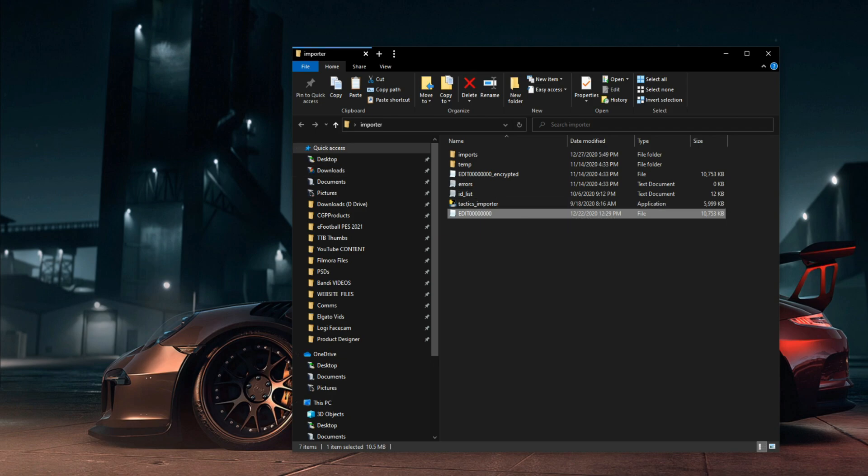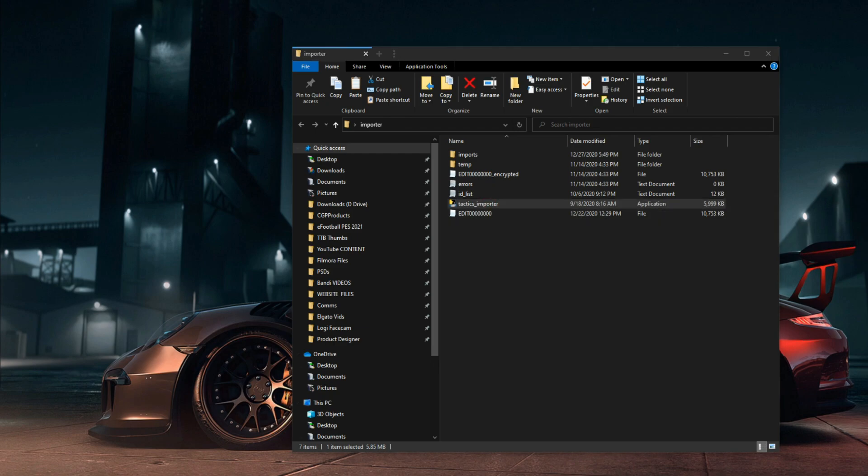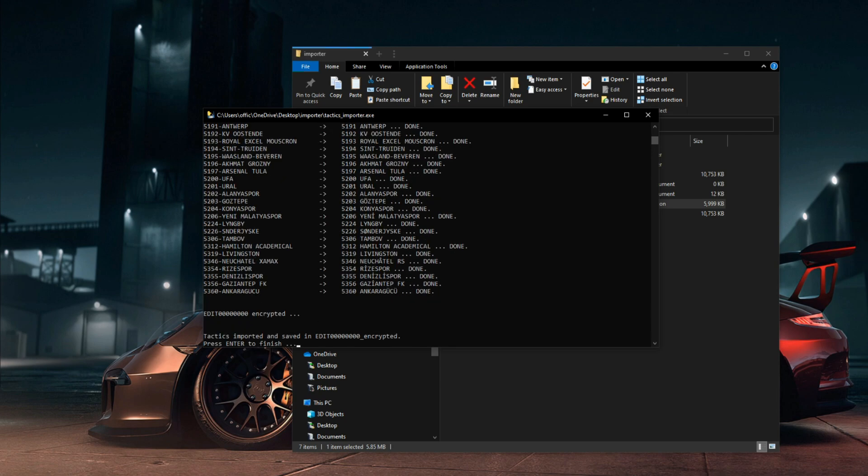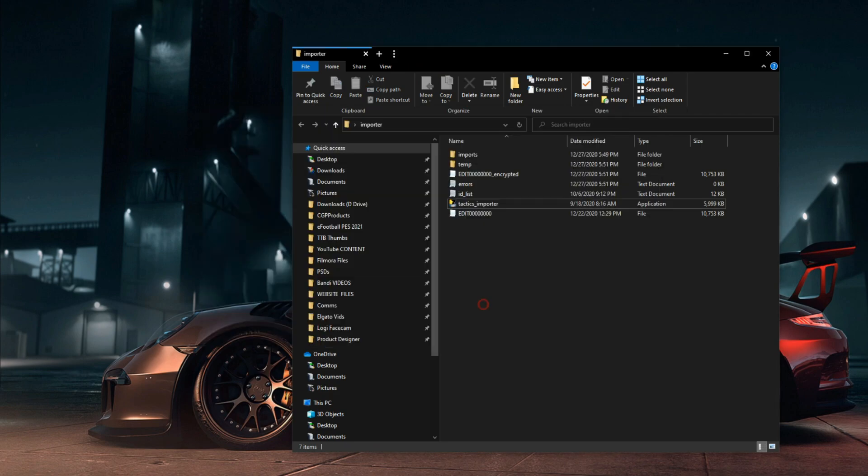Then we're going to click on Tactics Importer — this one right here. Double-click that, and it's going to bring up this little box, as you can see right here, and it does all the business. Let it do everything it needs to do. Once it says 'Tactics Imported and Saved in Edit', press Enter to finish. Let's do it — bang. Press Enter to finish. And that's it — job done.